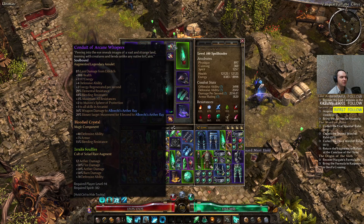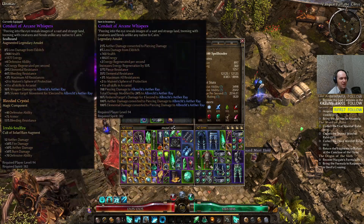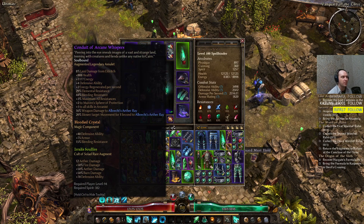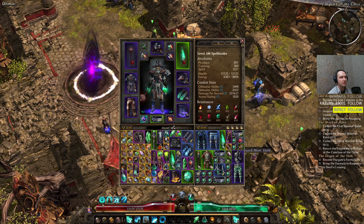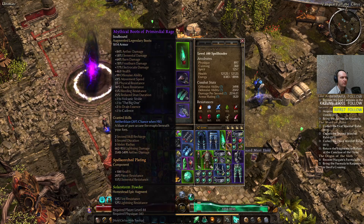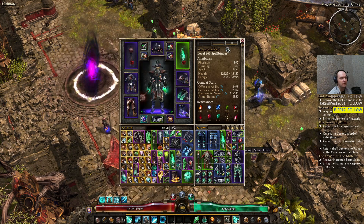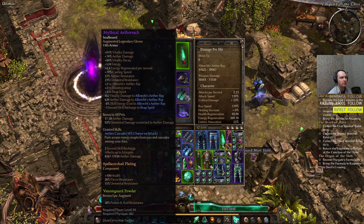We're using the Arcane Whispers conduit — the crafted one. It took me about 20 tries to get the one we wanted: 16% of weapon damage converted to Aether Ray and 20% slowing target speed for Aether Ray, plus +3 to all maximum resistances. Finally, Boots of Primordial Rage — for Offensive Ability, resistance, Physical resistance, and they have some Aether damage. And Mystical Riftwarped Grasp gloves — they have Vitality damage, which is why I have this Vitality damage from my gloves.